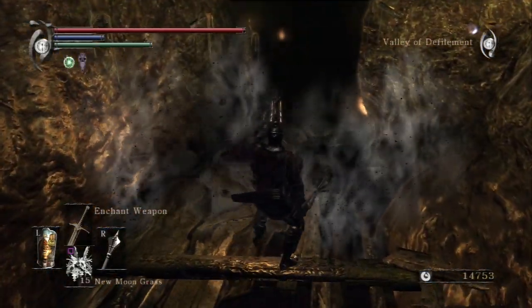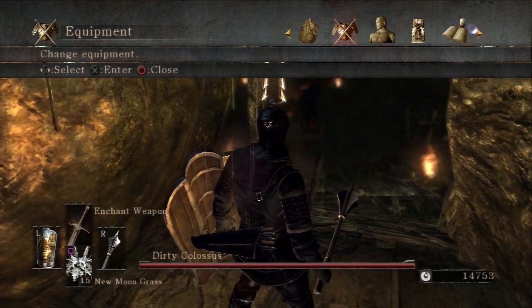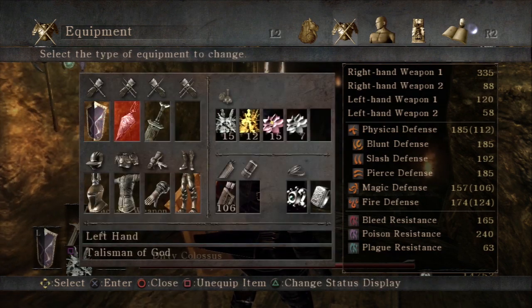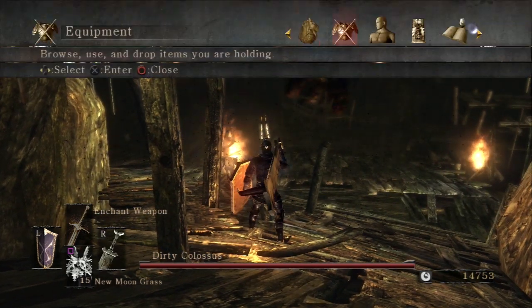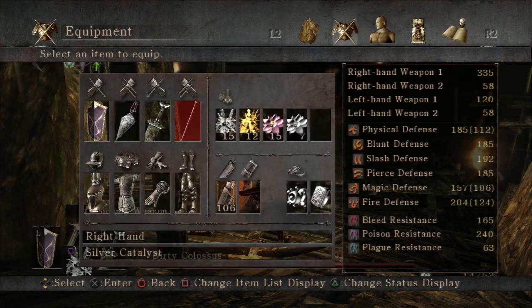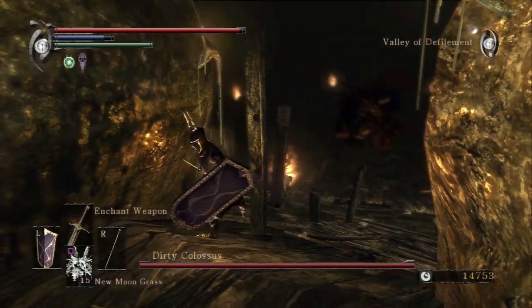Let's start the Dirty Colossus boss fight. I've already exposed my theories about Dirty Colossus being Beto the Moonlight Knight, so I'm not going to backtrack through that territory. Instead I'm going to talk about the way the fight works. The Dirty Colossus has one main gimmick: flies! Flies are the gimmick of the Dirty Colossus.